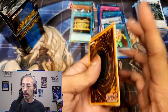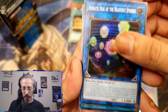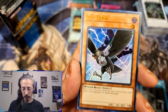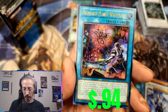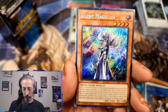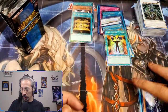Got another shiny back here — we have a Primeval Planet Raigeaphobia, Erratic Seal, Preparation of Rites, D.D. Crow, Trishula, Access Code — how you doing sir — Raiza — that's one we haven't pulled yet — Silent Magician secret, and a platinum secret rare Mind Control. Pretty, pretty, pretty.